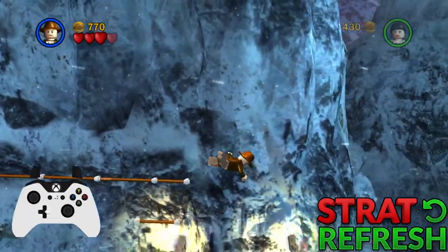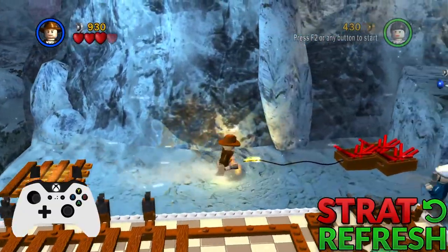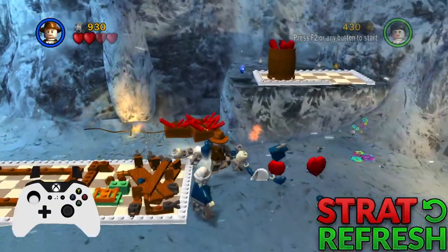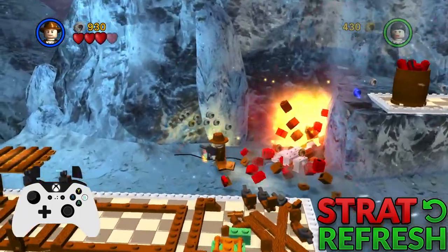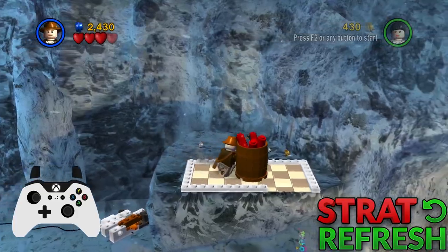Hey, it's me again. The first two rooms are mostly the same. The only thing I want to add is that in this fight, the torch is less likely to die if you kill the enemies quickly. I know it sounds dumb for a speedrunner to give you advice to go quick, but recently I've had the torch die less by just rushing it a bit more.